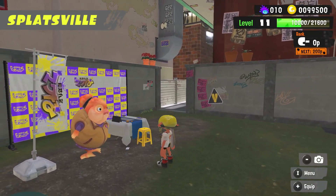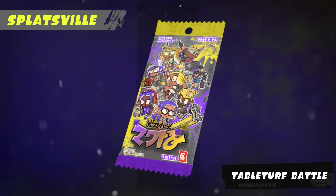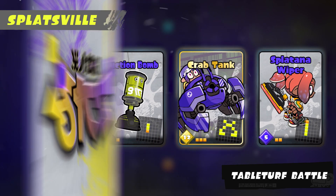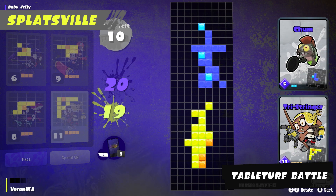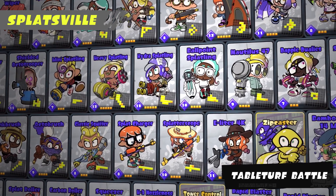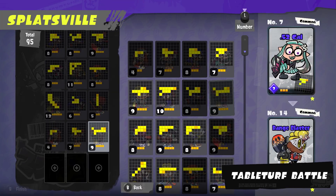Take a load off with Splatsville's freshest flat, Table Turf Battle. Lay out cards to ink your squares and aim to cover the most territory. Build your deck from over 150 different in-game cards.